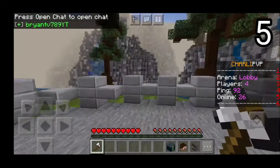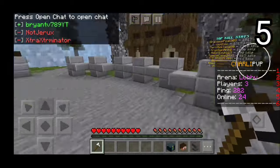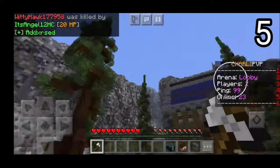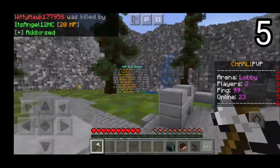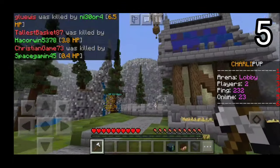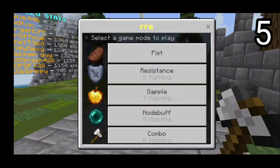The good thing about this server is that you spawn right here and it is far more simplistic compared to some of the other servers, so I decided to include it in the number 5 spot. Once you join, you'll be greeted by a nice-looking lobby that tells you the arena you're in, the amount of players currently in the lobby, your ping, and the amount of players online in general. If you want to access all of the minigames, simply press on your iron axe and a list should pop up.